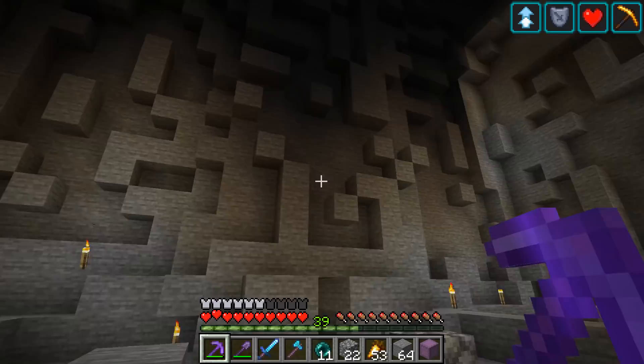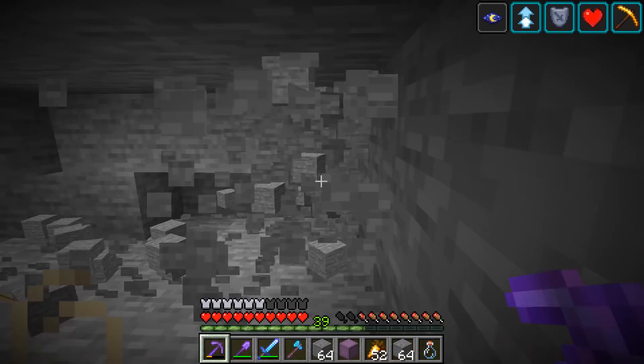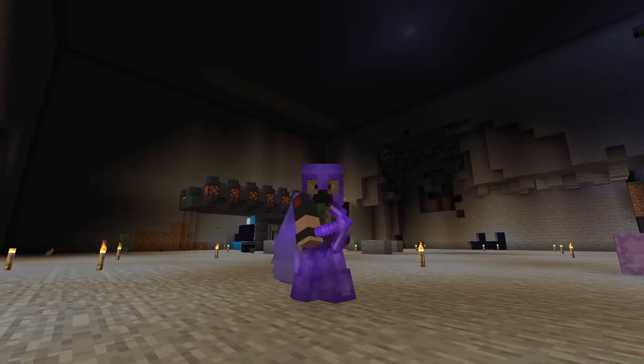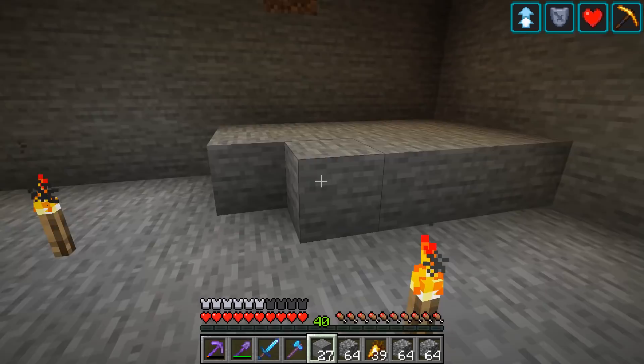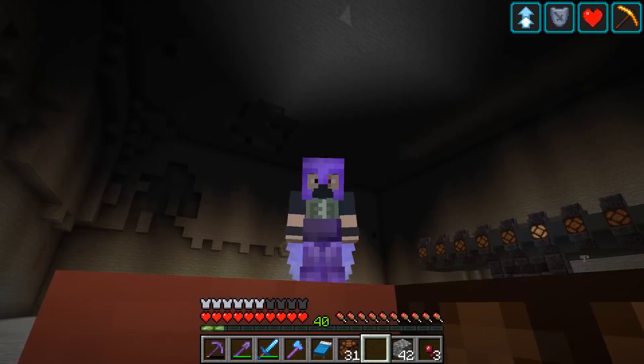Even though that works, unfortunately I'm gonna have to mine most of this out manually still because we don't have a good gold farm and that was my only stack of respawn anchors. Much mining later and check it out - we got a massive room cleared out! Look at all this space. I just got a whole bunch of stone and we have a place to put it now. We're ready to get started building the very first room of our new lab project.